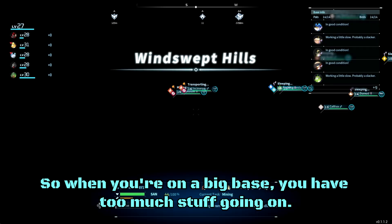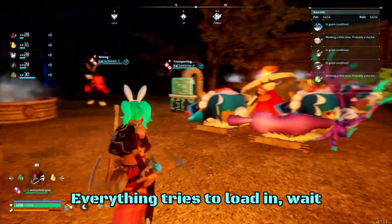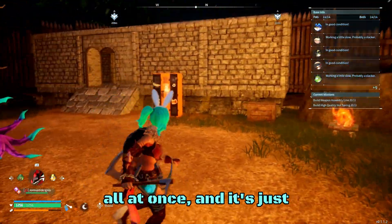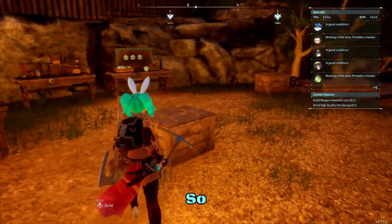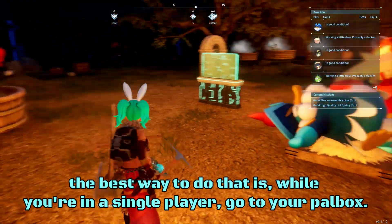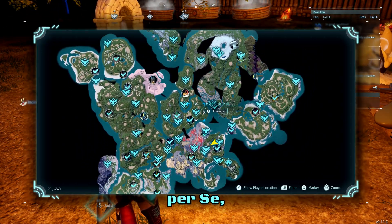Now, I found out the reason for most of the lag in this game is due to everything trying to load in at once. So when you're on a big base, you have too much stuff going on, everything tries to load in all at once and it's just very unoptimized. So the best way to deal with that is while you're in single player, go to your PAL box — you wanna fast travel.